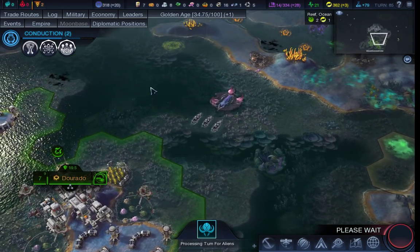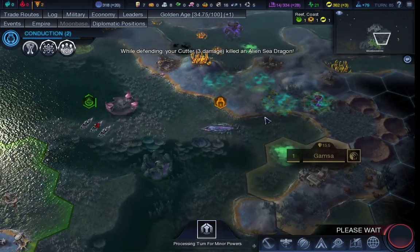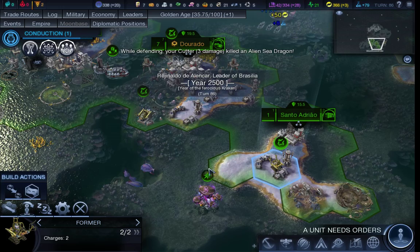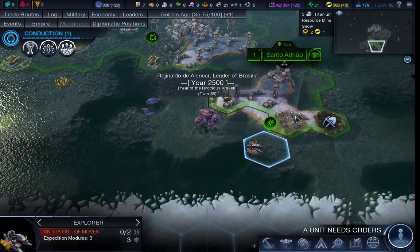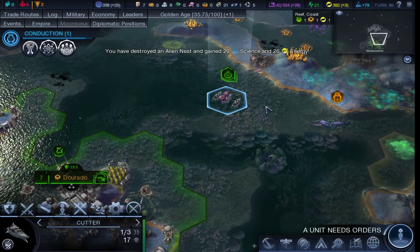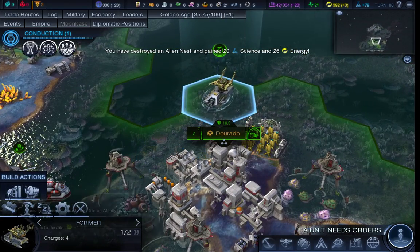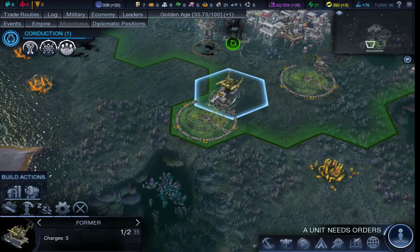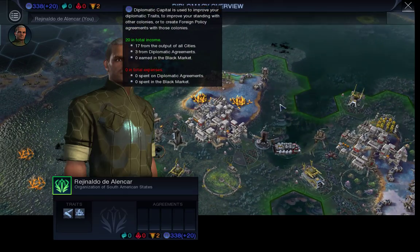Oh you son of a bitch — you've gone and built a city where I wanted to build it. Shackleton. Alright, so if you could get over there and build me another generator. Santo Adrio is definitely looking to be my main energy production. So if you want to poodle over there and build me a farm — there's lots of poodles going on in this. And then Diplomatic Capital.